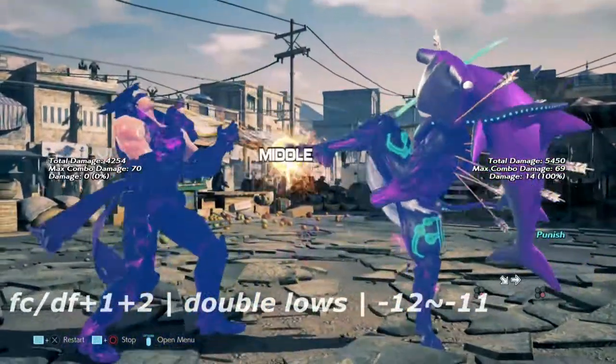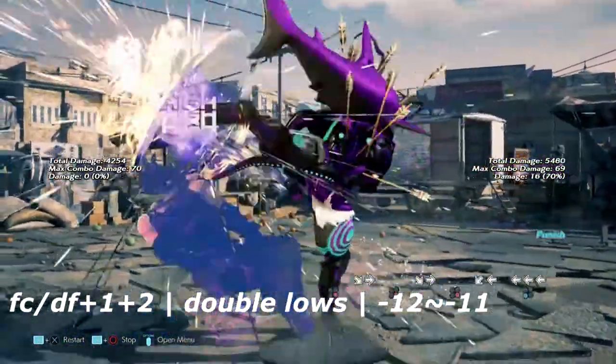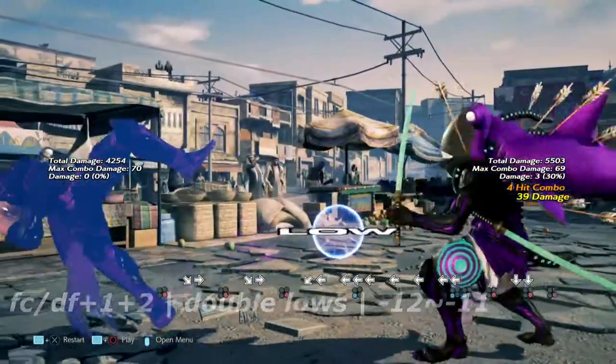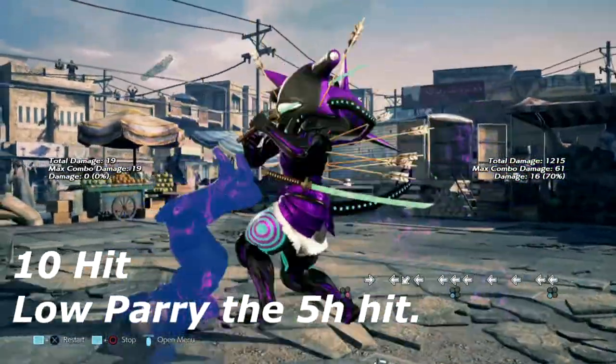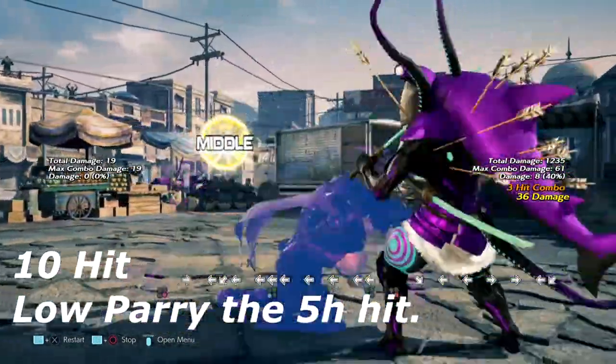Last but not least, we have full crouch down forward 1+2 — a double set of lows he can do from various stances while crouched. These two are negative 12 and you can only get a wall rising 4 from it. And as our ender, we have Lars' 10-hit combo — you're going to want to low parry the 5th hit out of it.